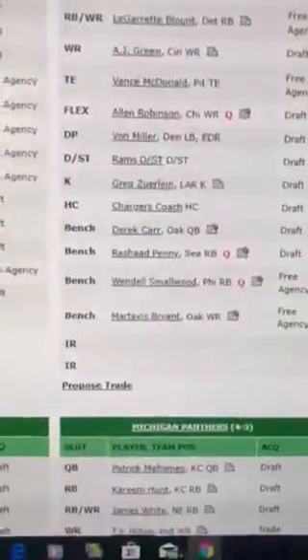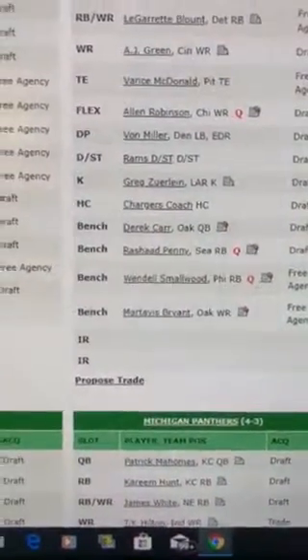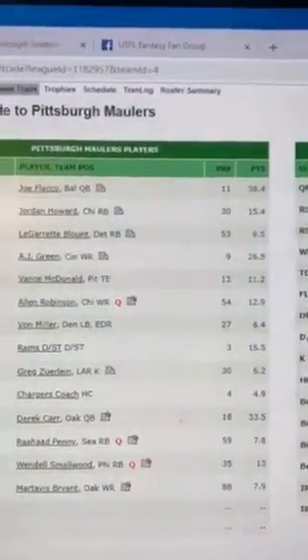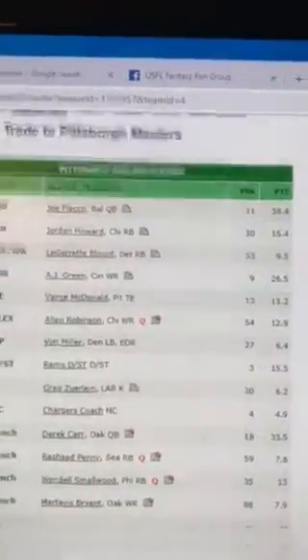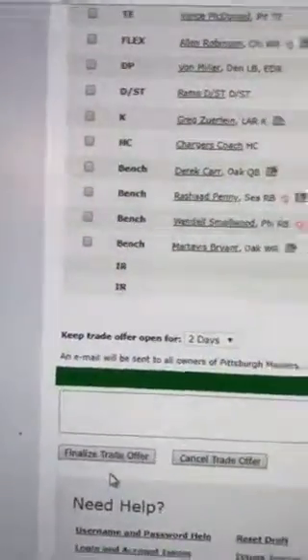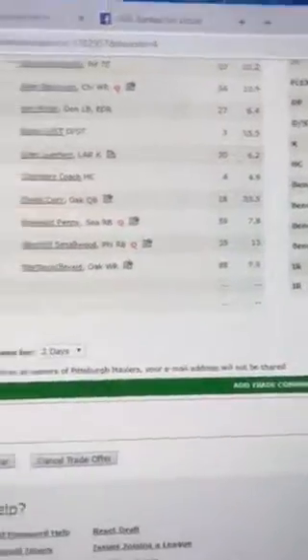Then you have 'Proposed Trade' right down there. If you simply hit that proposed trade and look at both teams, you can sit there and pick what you want to do between your team and the team you're looking at. You can play with the whole thing and then hit cancel at the end — no harm done — or hit 'Finalized Trade Offer' if you think it looks good.